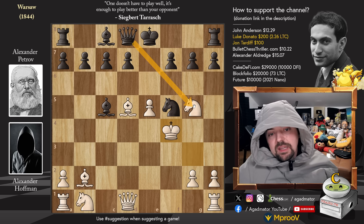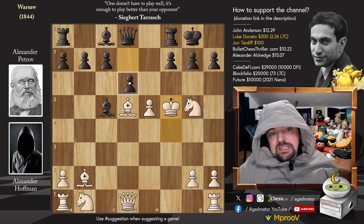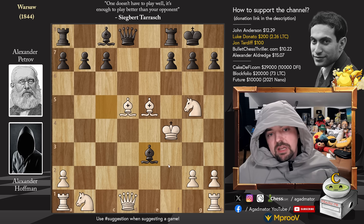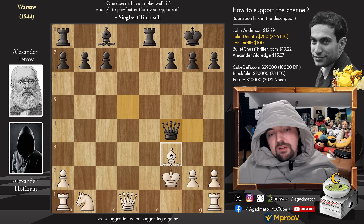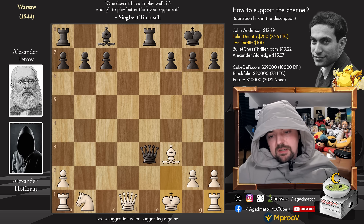After king to f4, defending and attacking the knight, you do have castles. After d6 check, king to f4, d captures on e5, bishop captures on e5 - the position seems okay for white unless black plays bishop to e3 check. Then you just fall apart: king captures, queen captures on g5 with check, bishop to f4, rook to e8 with check, king to f3, queen to g4 with check wins the bishop. King f2, queen captures on f4. After bishop to f3, queen to e3 with check forces king to f1 - and the rook on h1 will never see the light of day. Black is winning this by force.